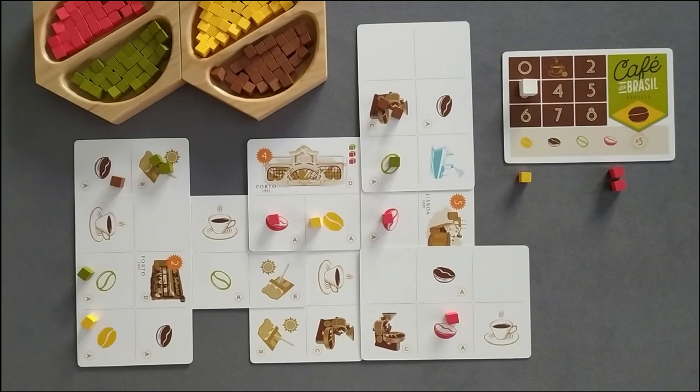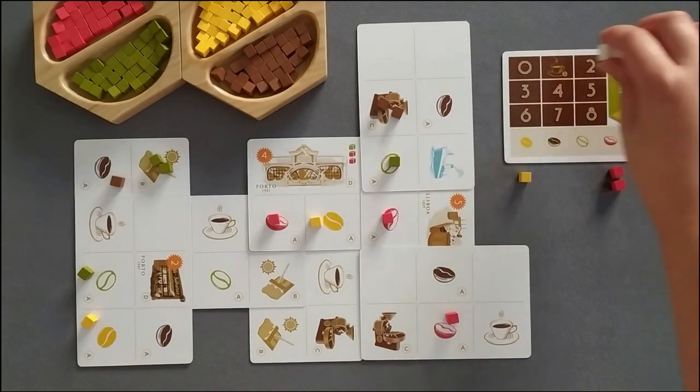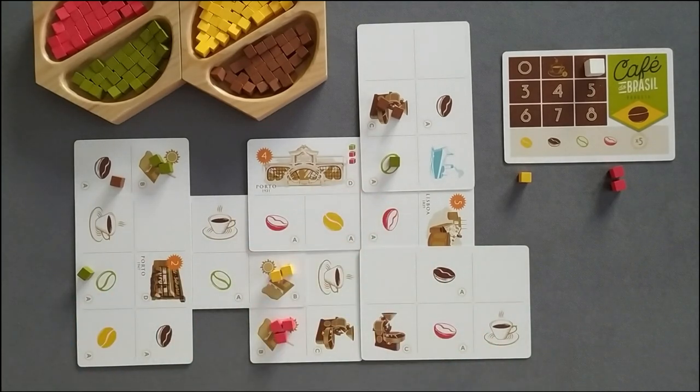Each production square can only hold one coffee bean at a time. So if it has a coffee bean already, it will not produce again until it's empty. The same rule applies to the drying action. If you have a group, you can use a single action point and each square can dry coffee beans of a unique colour. If they were apart, you would have to use an action point to dry on each square individually.